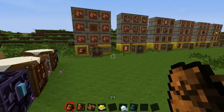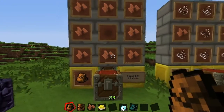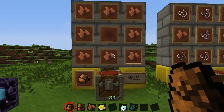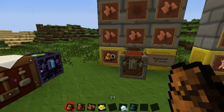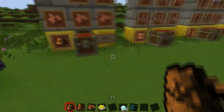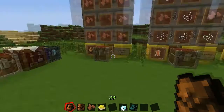Basically what the Backpacks Mod does is it gives you a portable inventory. Here we have the first backpack — this is the standard backpack with 27 slots. It's crafted much like a chest; you use 8 pieces of leather and it will give you the regular backpack. To use this, basically go anywhere and right click and you will be able to open up the backpack. You can see it has 27 slots, much like a single chest.